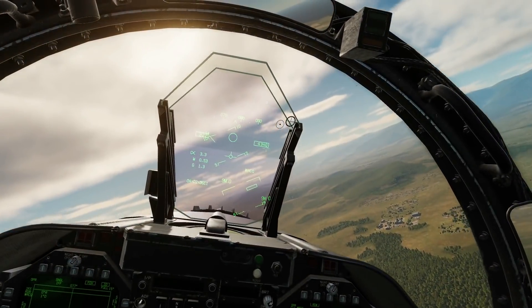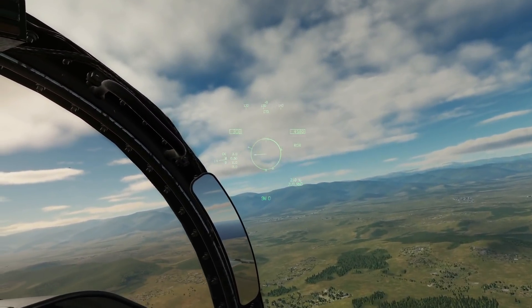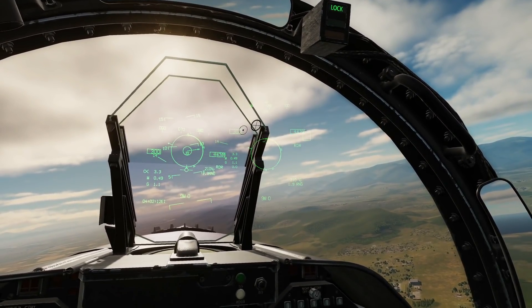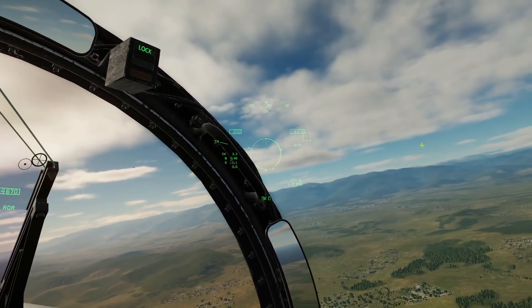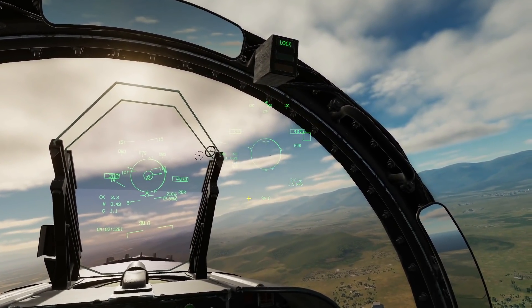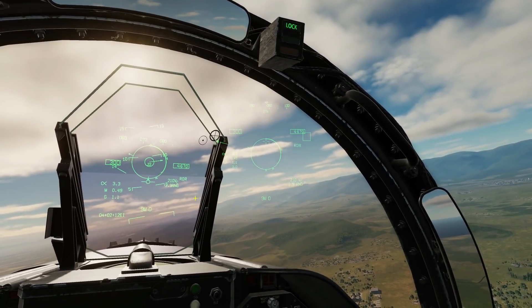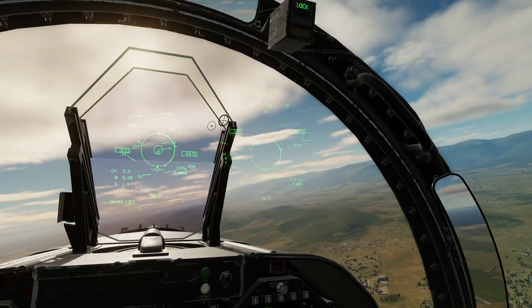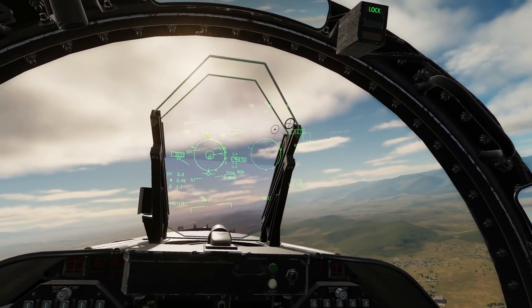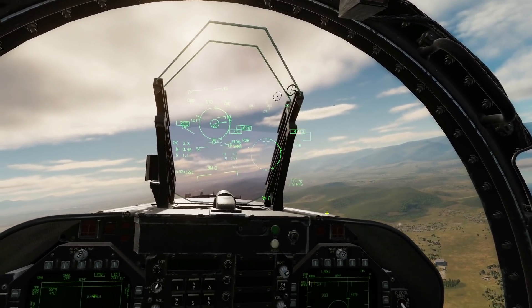It's already picked someone up. That contact got within our letterbox — 30 degrees right and 15 degrees up and down — and it picked him up. Note there can be a little bit of lag when using this, because the radar takes a while to scan within that letterbox area. Once we achieve the radar lock, we get the normal launch-and-steer symbology — that's nothing new.